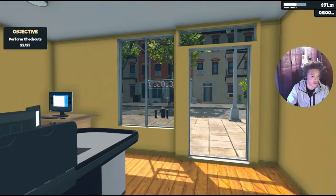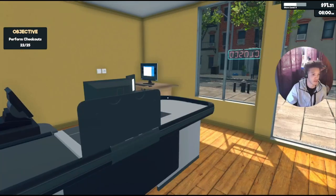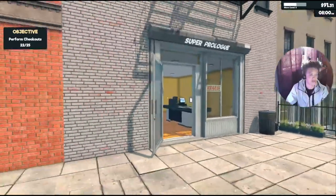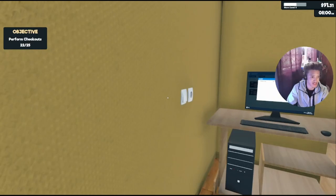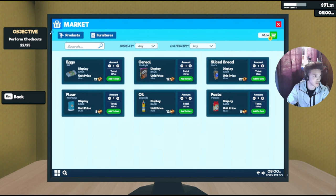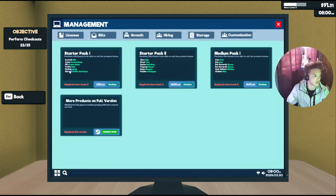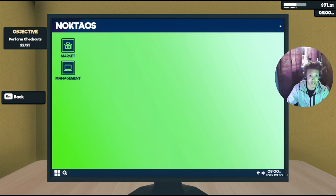Let's just get right back into it. I remember last time we left off on a regular day. We have bills we have to pay now — I'm guessing it's for the lights and everything. It's probably on the computer, under management bills. Alright, all bills are paid for now.